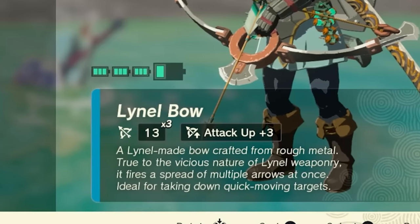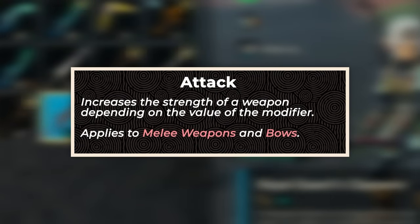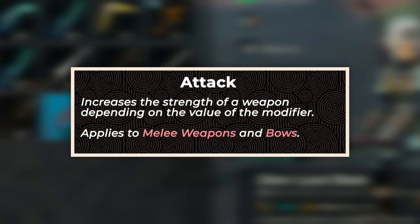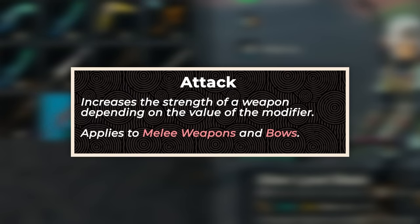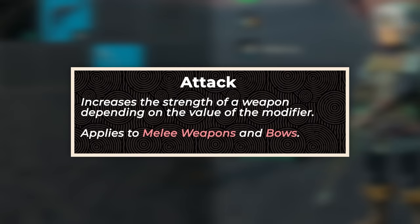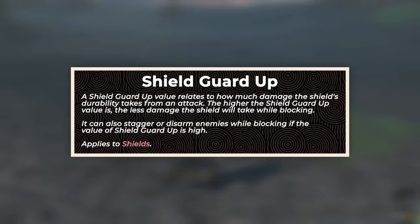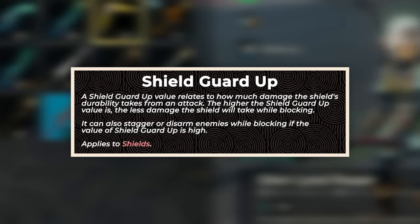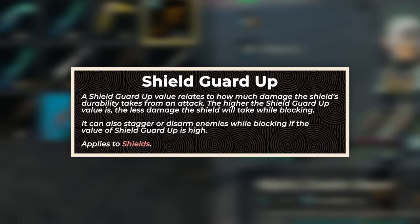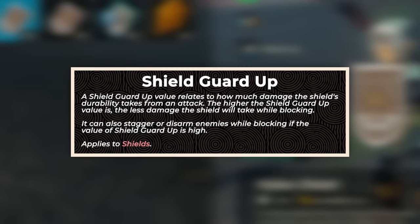Let me explain exactly the modifiers that exist in this game. Attack Up increases the strength of a weapon depending on the value of the modifier — so plus 5, plus 6, plus 7, all the way up mostly to plus 10. Attack Up only applies to melee weapons and bows. Shield Guard Up relates to how much damage the shield's durability takes from an attack. The higher the Shield Guard Up value, the less damage the shield takes while blocking. It can also stagger or disarm enemies while blocking at high values, and this only affects shields.